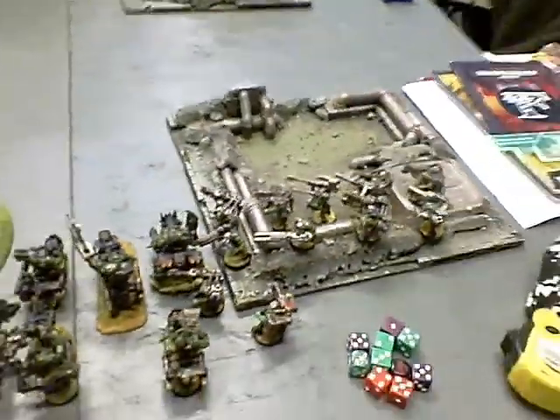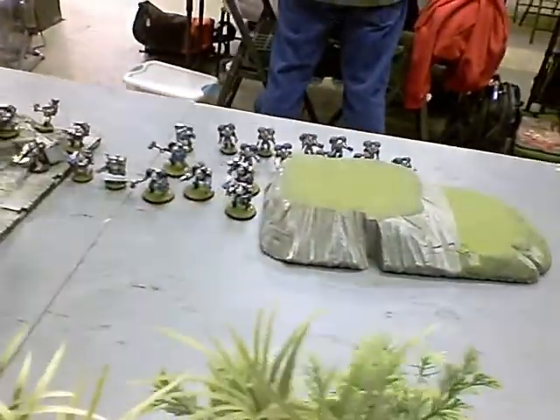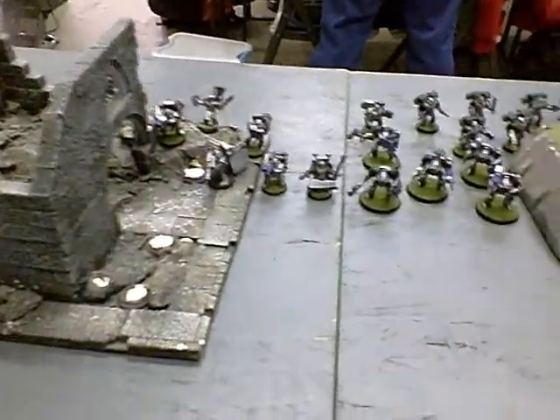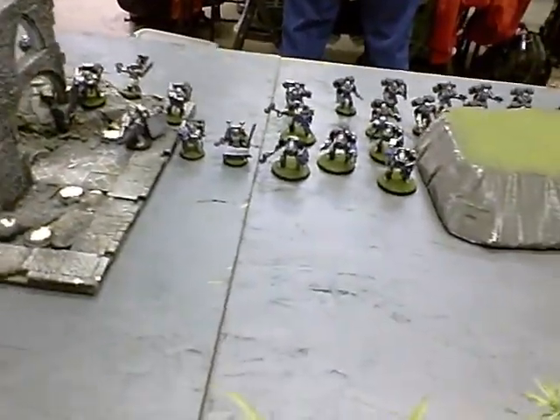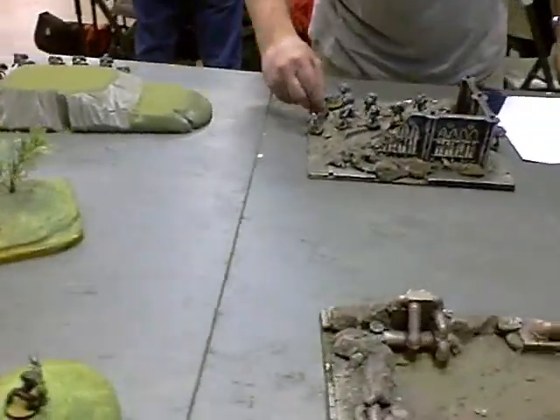Here we are setting up for Game 1 Pitch Battle, two objectives. We've got a tactical squad on his objective next to the Devastator Squad, one jump squad, five Terminators, another Devastator Squad, and the Sanguinor proxying with his fists on. There's another jump squad in reserve and an empty drop pod coming down on turn one. Got my cans, all those in the KFF, and all these guys back here.